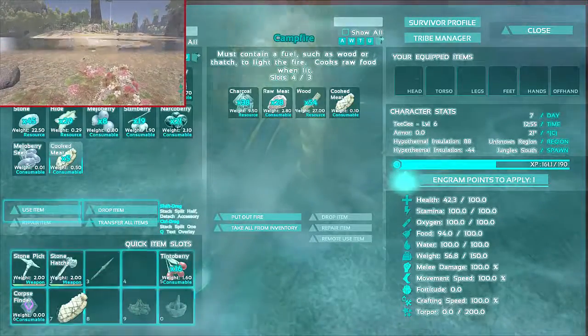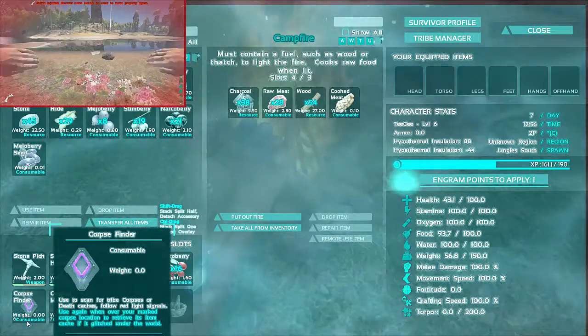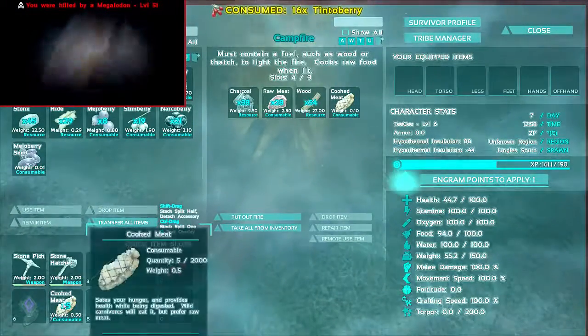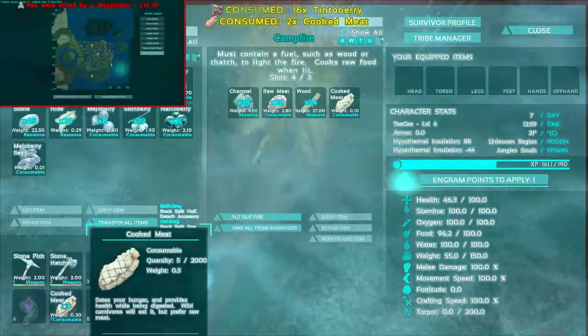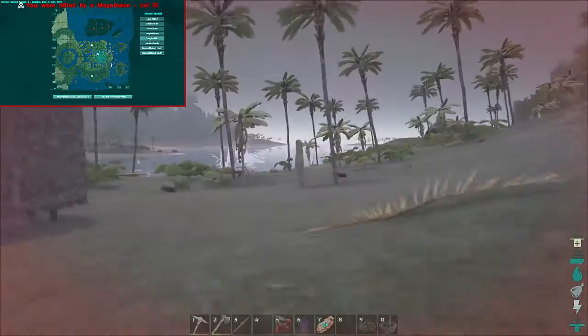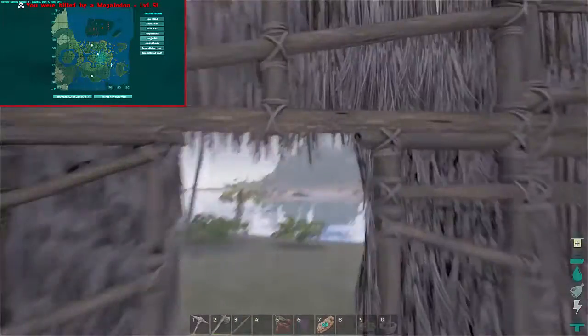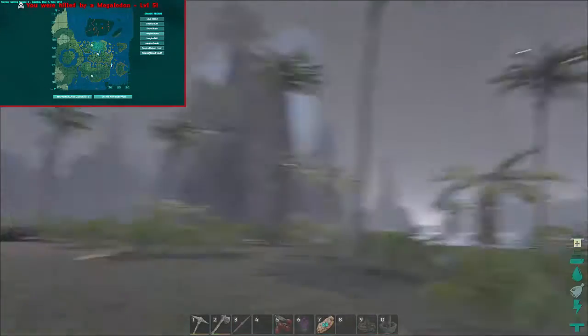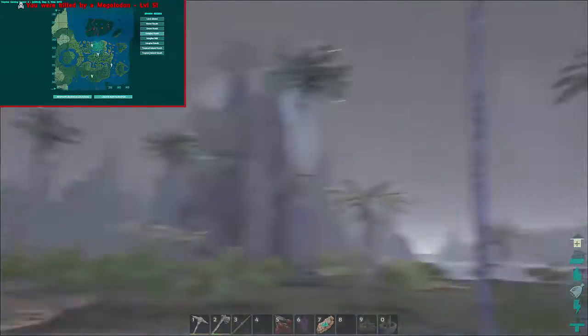I found my corpse using the corpse finder mod so I can dismiss it now. I'm gonna eat some meat to help with regen. Here's my little base — I haven't made a door yet. Oh, look at that — they've got lightning in this map! That is awesome! Did you see that? Look at that!